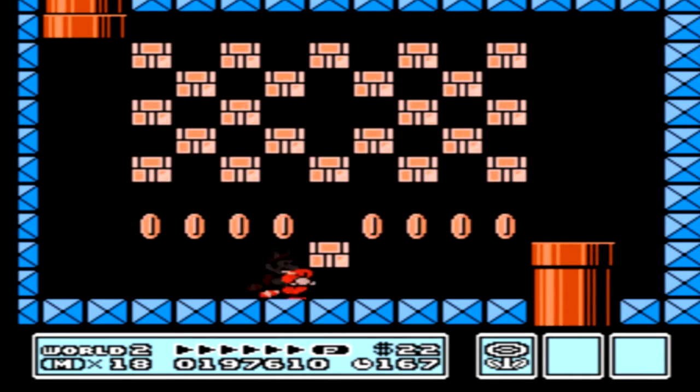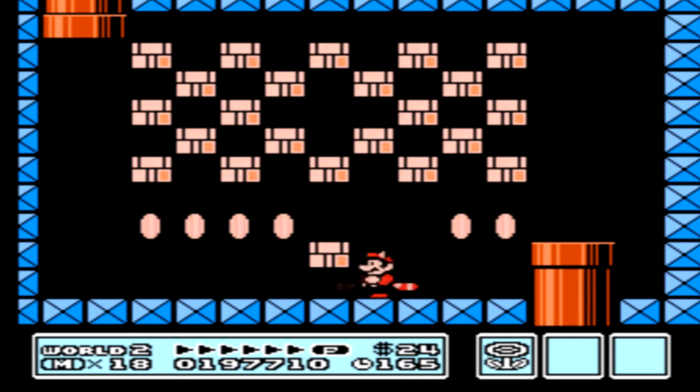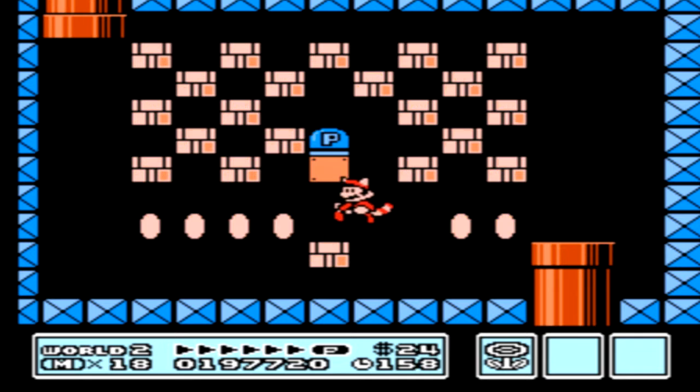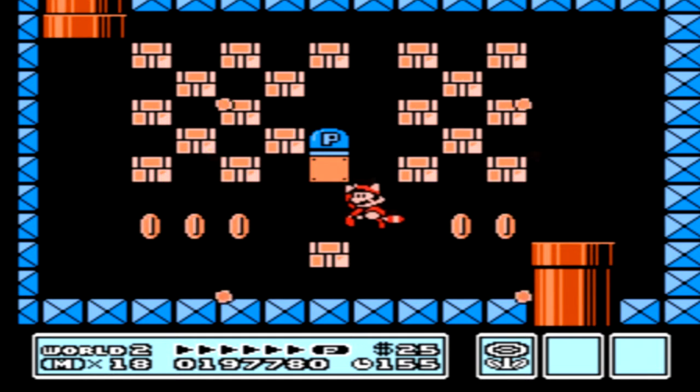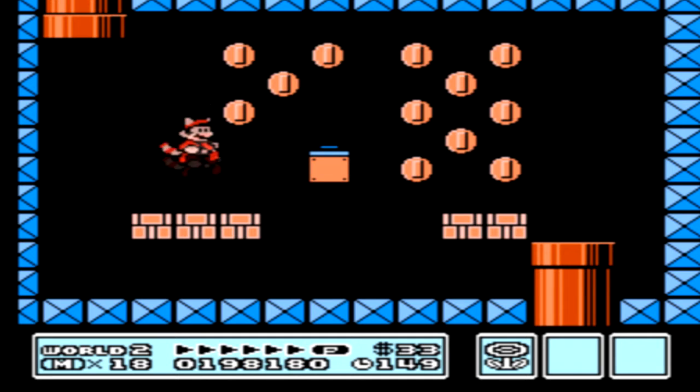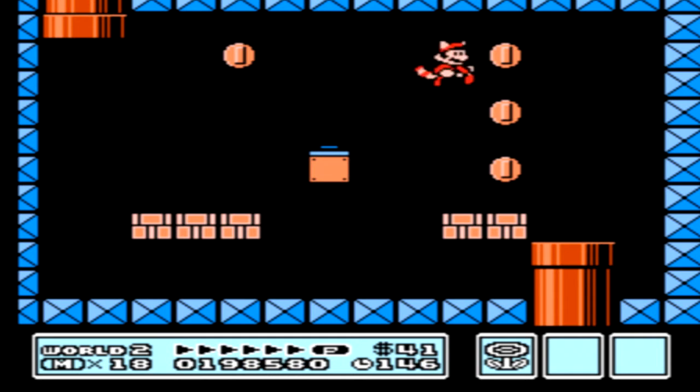For this, you want to go under here, kind of clear out the way a little bit, and the power-up is going to be right in here — so you want to make sure not to destroy this block. Just kind of make your way through and get all the coins in this particular little secret.